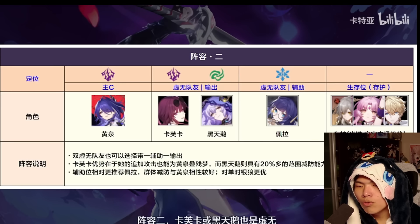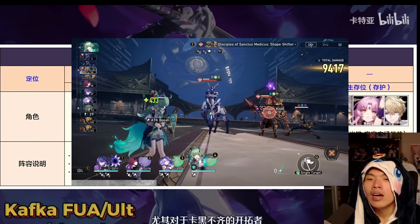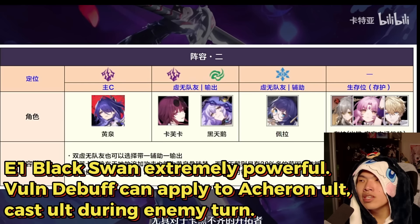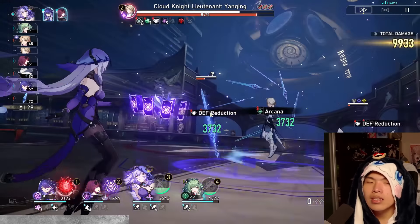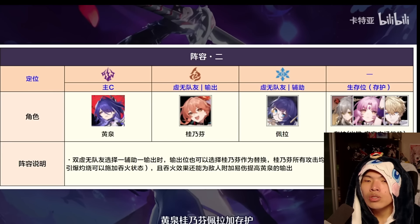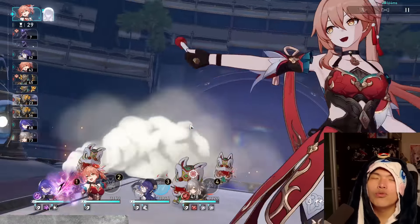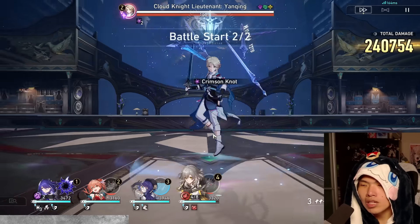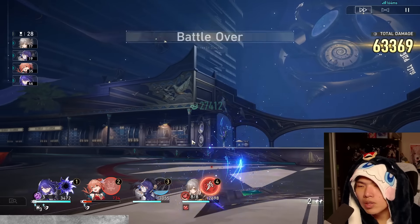An alternative if you don't have Silver Wolf: Acheron, Pela, with Kafka or Black Swan plus a Preservation sustain. This is especially good if your Black Swan is already E2. Kafka's follow-up is considered a debuff, and Black Swan has a vulnerability debuff that Acheron can leverage during enemy turns, plus defense down. For a free-to-play friendly team: Acheron, Guinaifen, Pela, and a sustain. Firekiss counts as a debuff and stacks up to 3 times; Guinaifen's Ultimate also triggers Firekiss, adding more Slash Dream stacks. Even at E0 with this team comp, Acheron can one-cycle the current Memory of Chaos Stage 12.